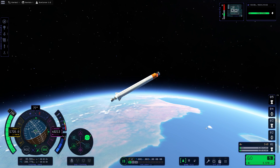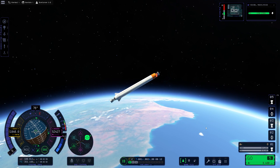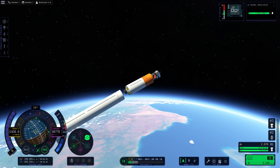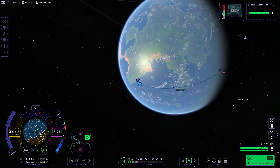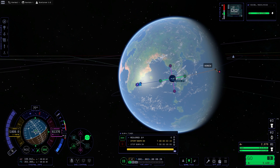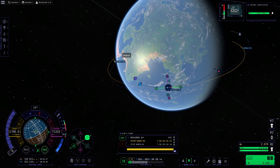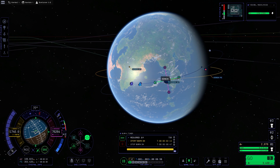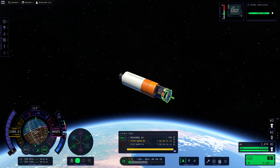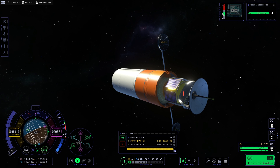My probe has a high temperature warning, and this is something I deal with over the next little bit, mainly because I don't have any type of fairing. That's going to be fixed later after getting some science, but I've got to get this into orbit at the very least. So I set my periapsis and apoapsis, adjust to get this thing just right, set my SAS to maneuver, extend my antennas, and wait for the burn.